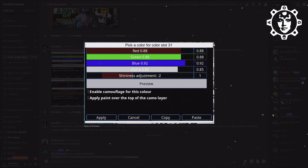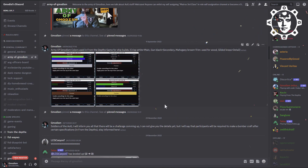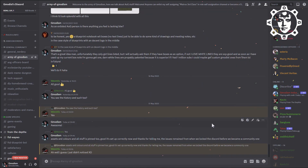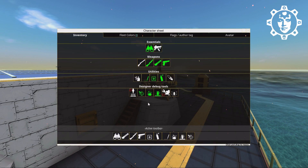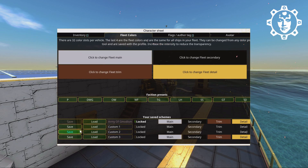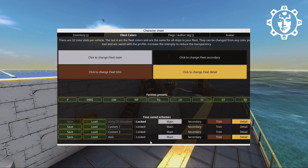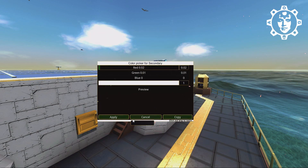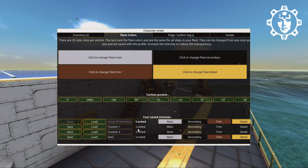For your build, you can set up the Army of Jimmadesm colors as custom colors, or save them as a secondary fleet color preset for future builds. In designer mode, press the Z key — Z as in zebra — and go to fleet colors. Create a new preset and call it Army of Jimmadesm. Set the main to white, secondary to black, trim to mahogany brown, and detail to golden brass. Then save and lock it.